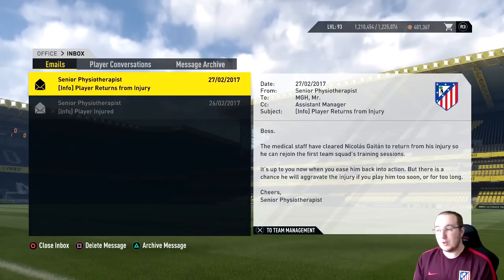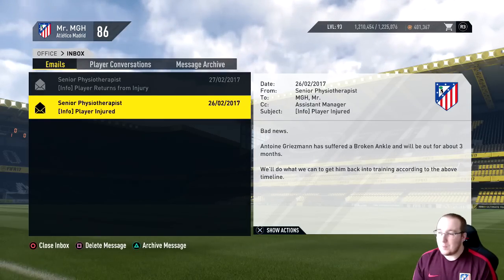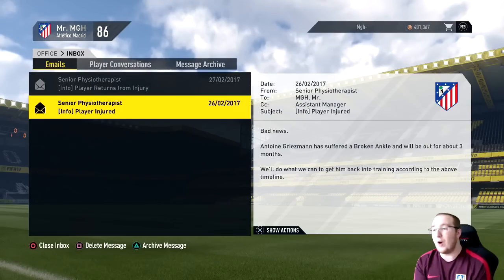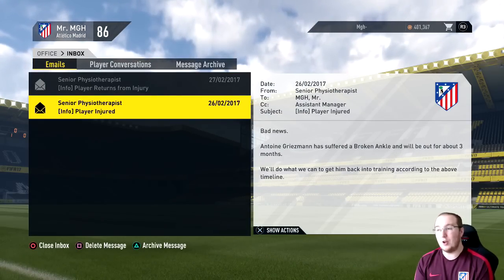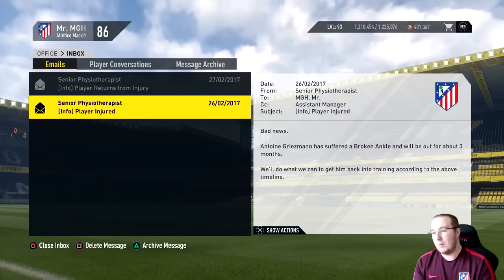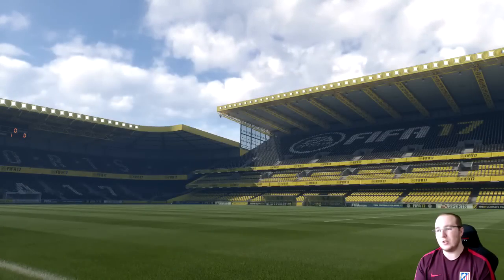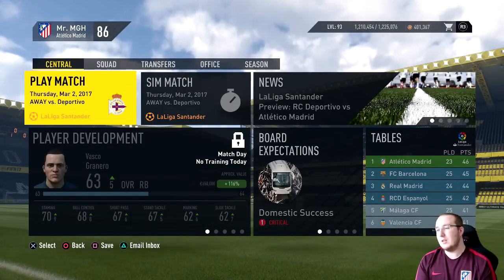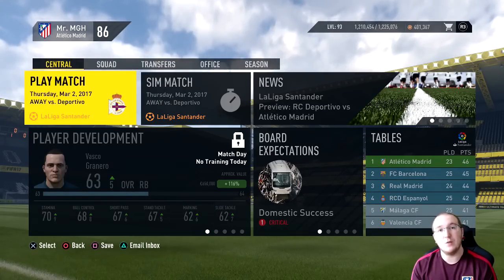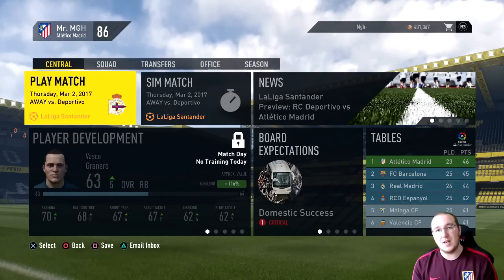We got some good news - Guy Tan is back from injury. But Griezmann picked up a broken ankle - three months without possibly our best player. He's not even our top scorer but he's vital. Luckily Guy Tan comes back, Gamero can play up front, Adama and Guy Tan cover the wings. Still looking good in the league table, my manager rating is up to 86. That rounds up the episode - thank you for watching, please leave a like, and I'll see you in the next one soon.